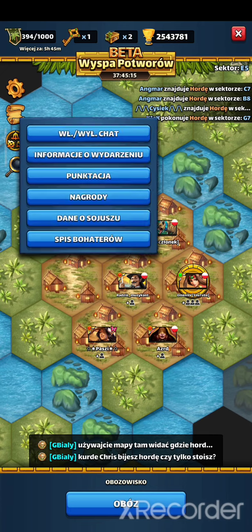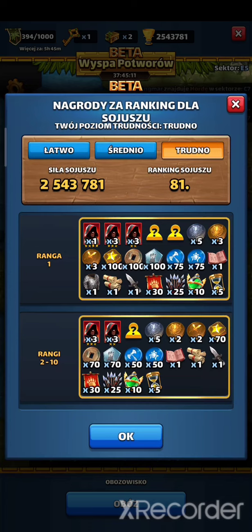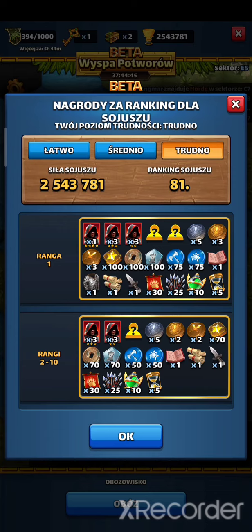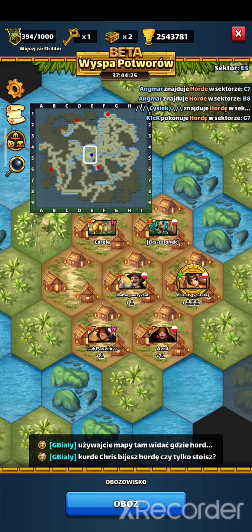To jest zadanie dla sojuszu. Mamy trzy grupy: łatwa, średnia i trudna. Punkty, które wasz sojusz ma za pokonane tytany, decydują o tym, w której grupie będziecie. Nagrody szczególnie za łatwy i średni poziom nie są fantastyczne — zdecydowanie fajne są awatary. W trudnym jest już trochę lepiej. Pamiętajmy, że to jest globalny test beta, więc te nagrody mogą być poprawione w późniejszych odsłonach. Każdy sojusz zaczyna na oddzielnej wyspie i ma obóz umieszczony na środku. Obóz jest bardzo istotnym miejscem — jeżeli skończą się artefakty, można je uzupełnić tylko w obozie. Tylko w obozie możecie też zmienić drużynę.